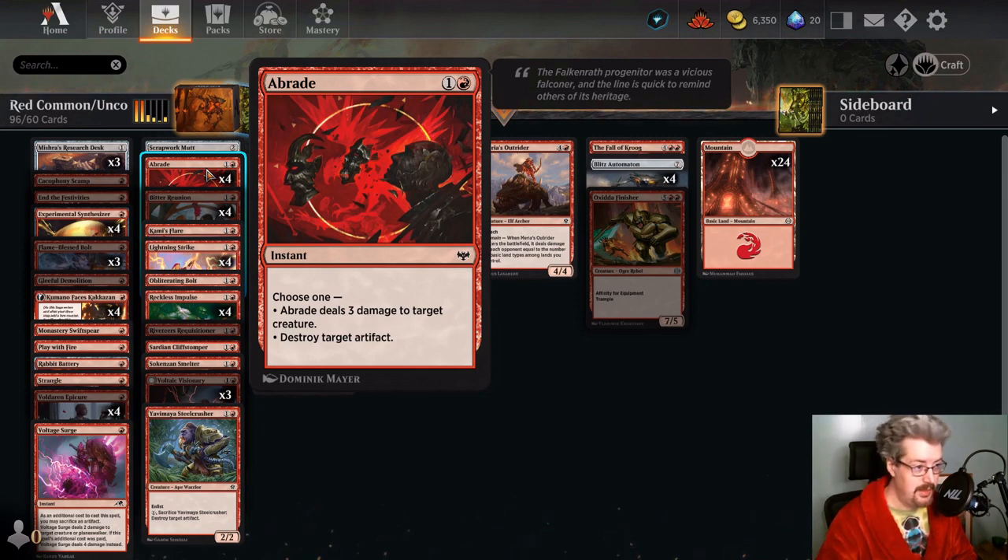Abrade — I put four copies here and you might have them too. You might want all four copies since there are a lot of artifacts running around in Standard right now. Between being able to deal with something like Portal to Phyrexia or an 8/8 blowing up your permanents, it can also be a serviceable removal spell to get a blocker out of the way. The destroy artifact side is better against control where you're likely to hit Reckoner Bankbusters and other things, and the three-damage side is better against opposing aggro and midrange decks. It's one of your better options — somewhere between one to four copies is probably what you want.